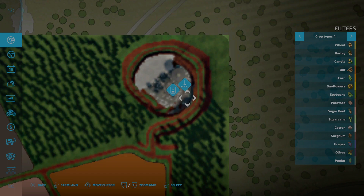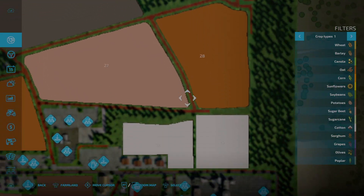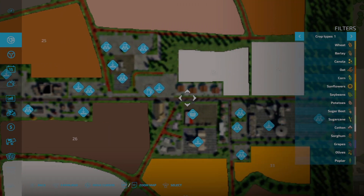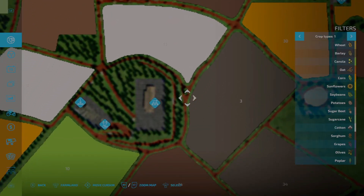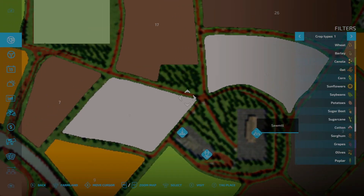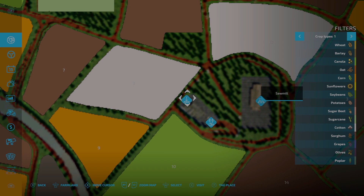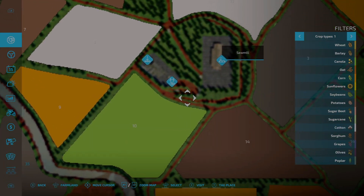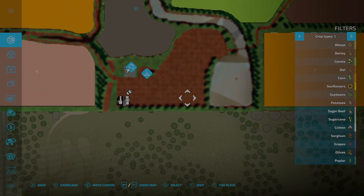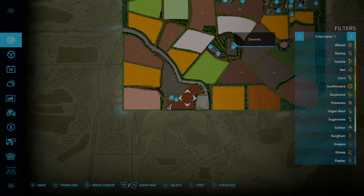Checking the map for a final recap: we went around the quarry area, came out down the side road, went back down to the main stretch, out to the sawmill entrance, up the hill to the animal dealer and sell point, back down and through to the cool water feature with the stone bridge, and then here at our starting farm. That is the complete map tour.